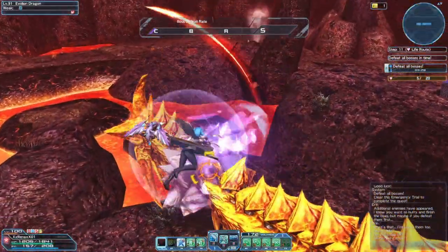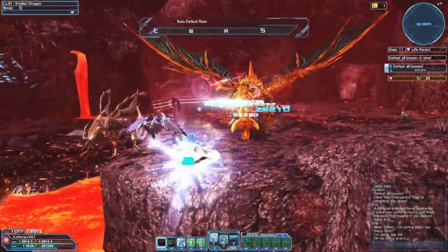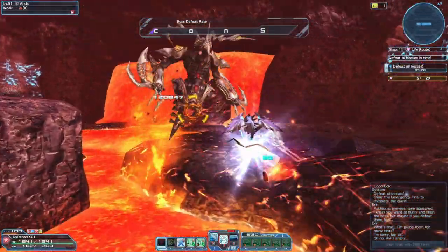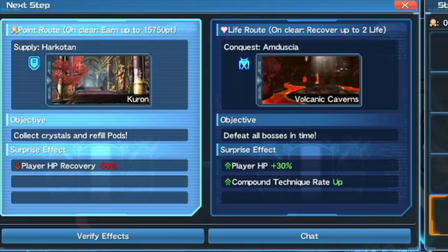Teams who enter this quest together will share Life Points, so be mindful of your team deaths. Solo players who are in the same instance but not in an initial party will have their own set of Life Points and will also receive a buff for playing alone, making things a bit easier. Needless to say, if your Life Points hit zero, the team will fail the quest.